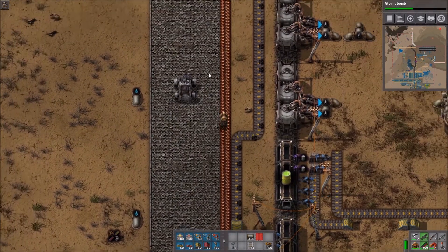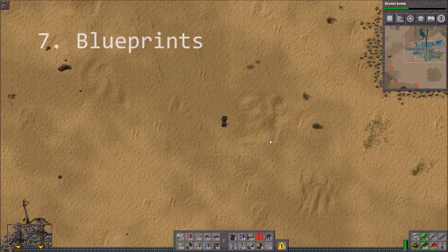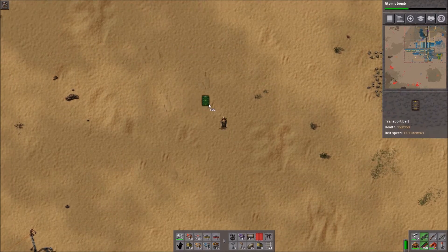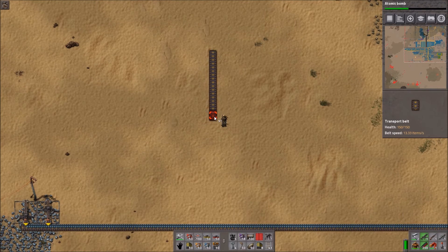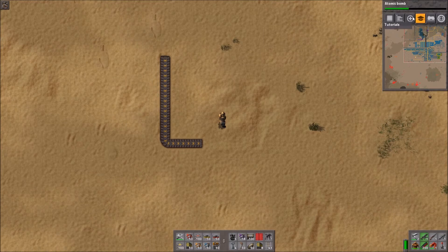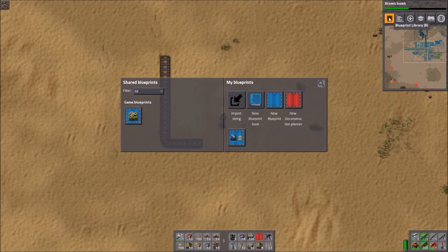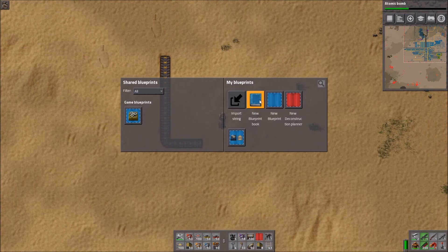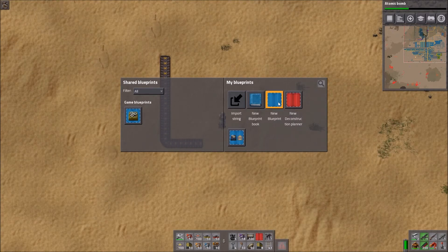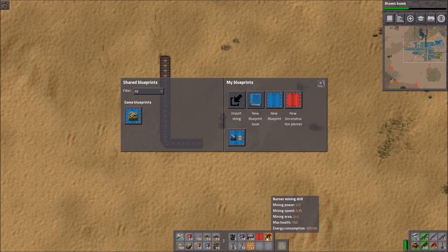Tip number seven is blueprints. Let's make a simple example — we'll make an L shape and copy it. Here is the blueprint library, where you can create a new blueprint book, a normal blueprint where you save a design, or a deconstruction planner. Let's create a new blueprint and make some space.